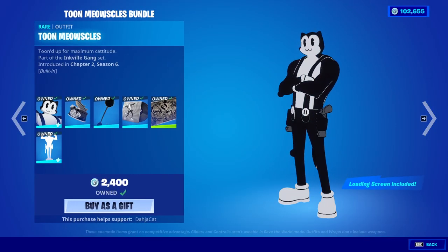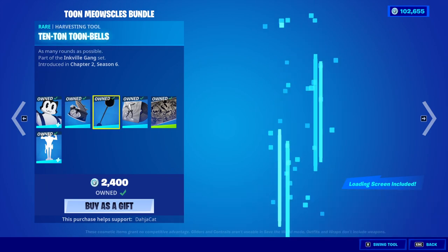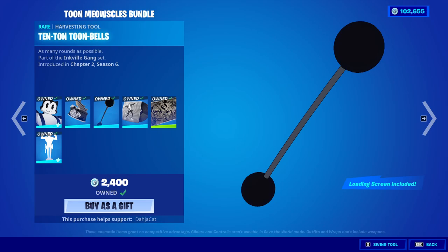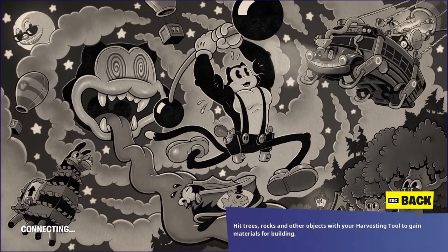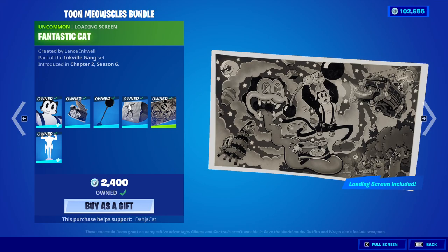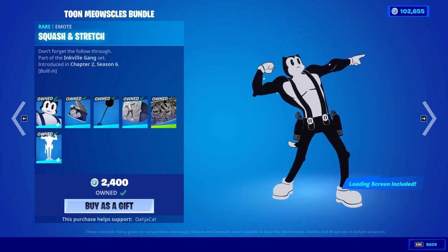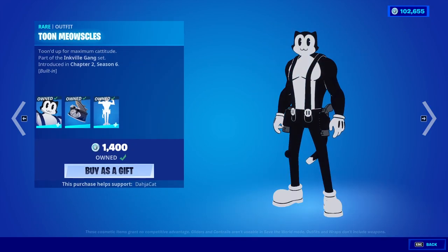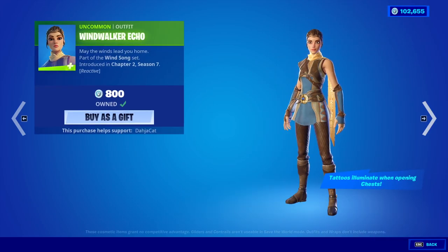We also have two Meowsles bundles. We have the Tuna Can back bling, the 10-ton tune bells. We got the drop-in music pack with Trippy Red. We got the Fantastic Cat loading screen — love it. We also have the Squash and Stretch built-in emote. It's pretty alright. And you can buy everything separate if you would like to.